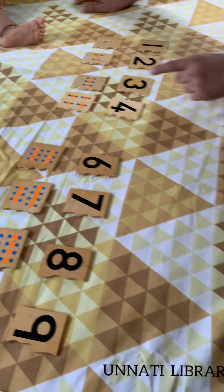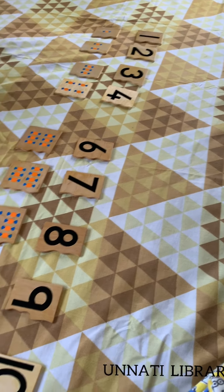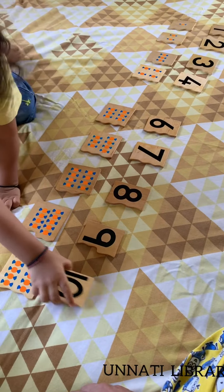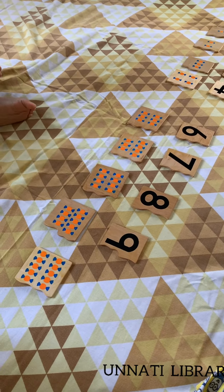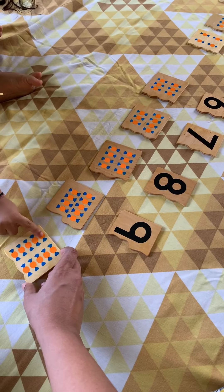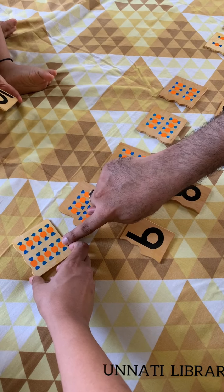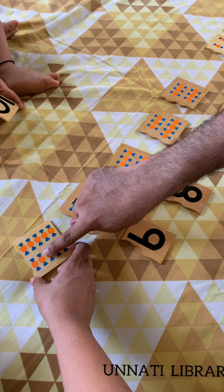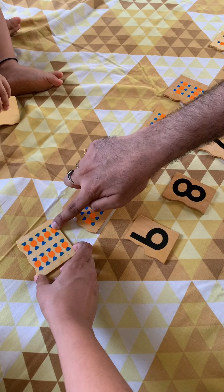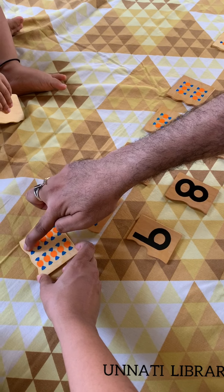Give it to daddy. Now where is ten? Count the candies, count the ten candies. Count — slowly, slowly. One, two, three, four, five, six, seven, eight, nine, and ten.